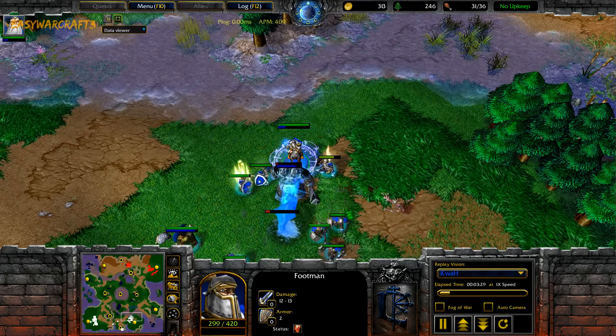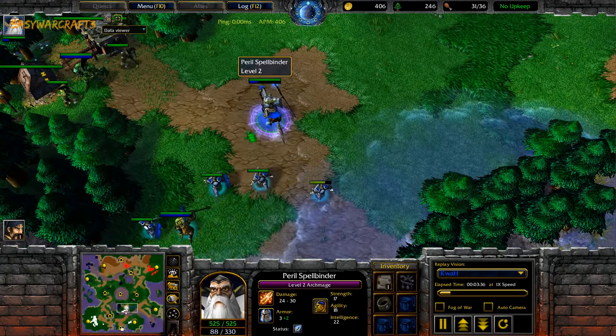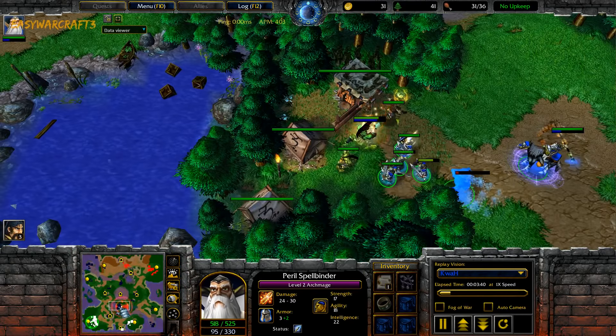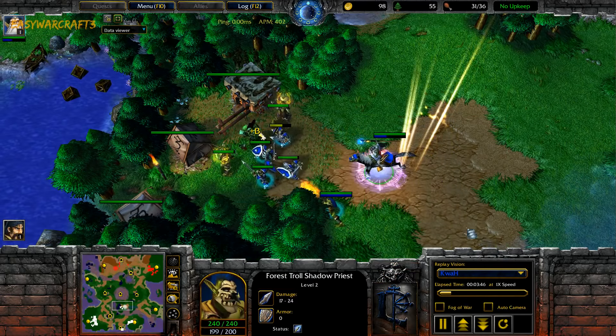Normally these footmen will easily get low HP if you don't micro them back instantly and tank with the Water Elementals. But with this item you can even tank a little bit with the footmen, as they are just regenerating HP. Everything is basically green for Hawk.